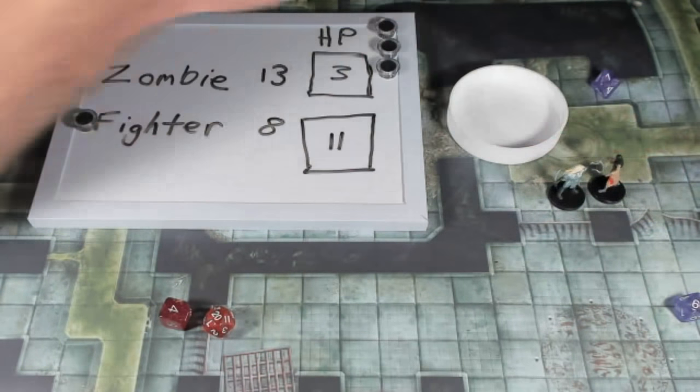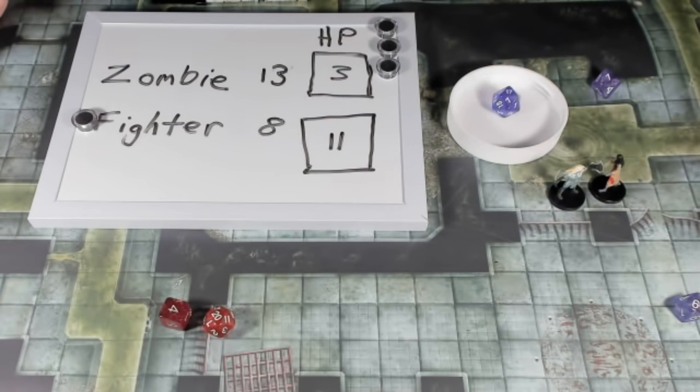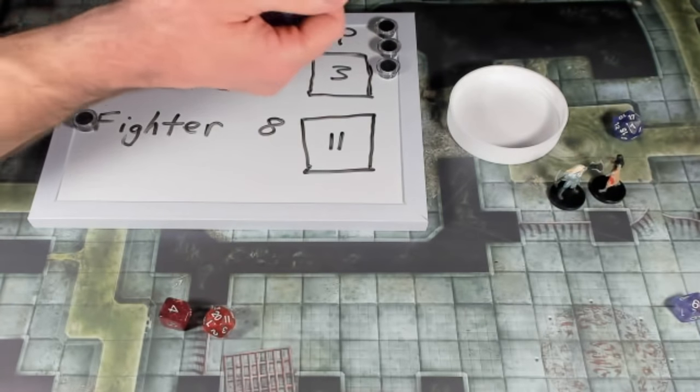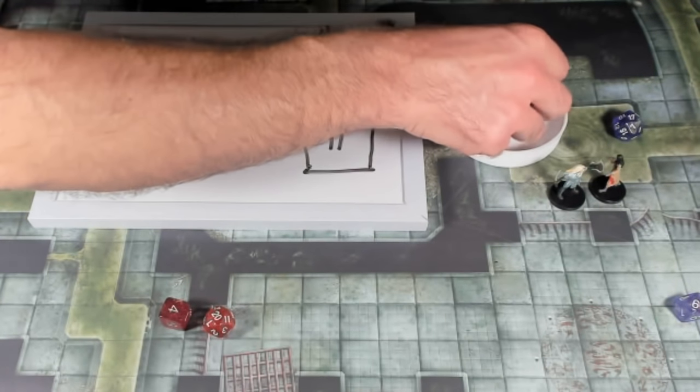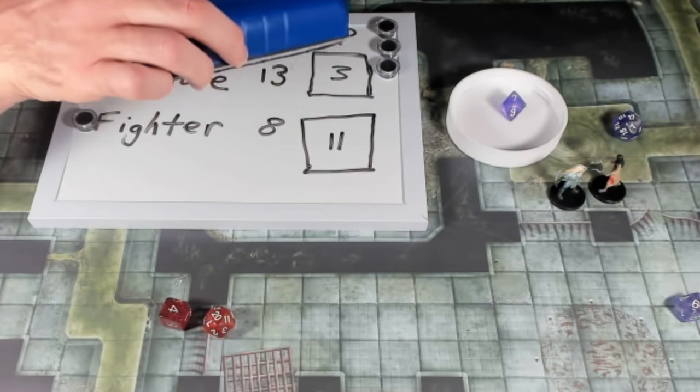We've only used a bonus action — we still have our movement and action. We're right next to the zombie so we don't need to move. We make another rapier attack: I roll a 17, add the attack modifier of plus 5 — that's 22, which hits the zombie's AC of 8 easily. Rolling damage: a 7 on the d8, plus 5 is 12 damage. That drops the zombie to zero hit points.